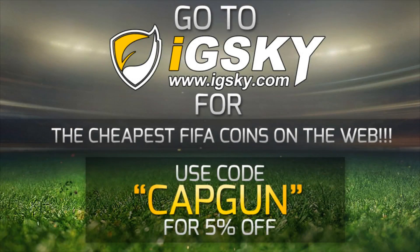For the cheapest coins on the web, go and check out idsky.com. Their link will be down in the description and use code CAPGUN for a discount at checkout.